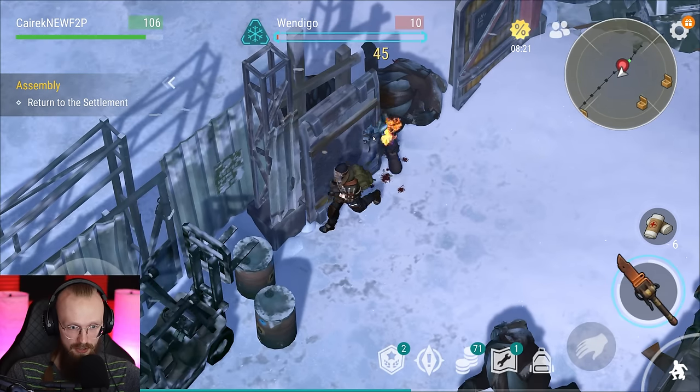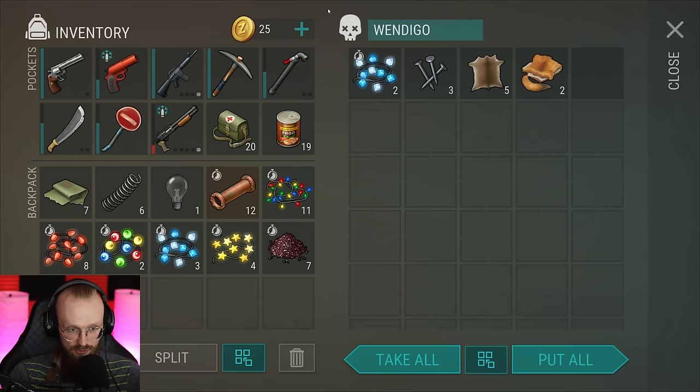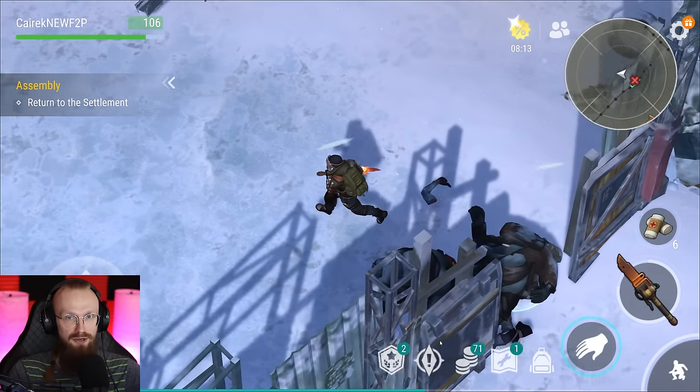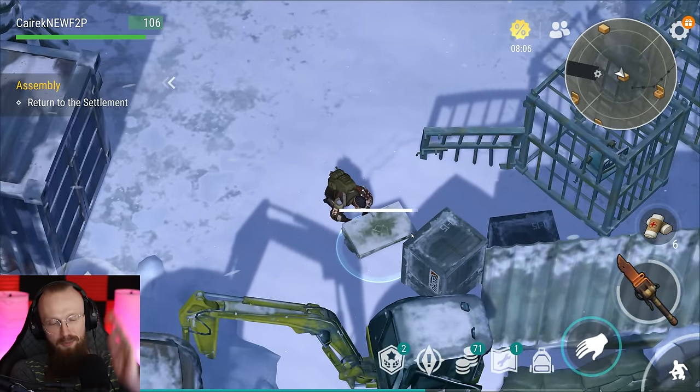We were able to wall trick it — we destroyed that Wendigo. As you can see, we've only gotten two blue lights, so it was not worth it at all. However, we were able to wall trick it without using any guns — that's a W in my book.